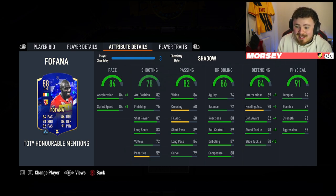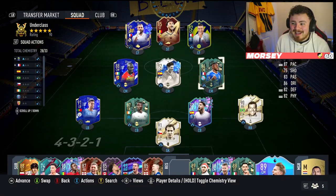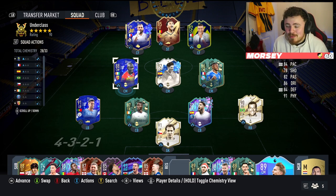Box to box centre mid. No real standout stats apart from the physicals — the stamina and the strength being really solid. But with the shadow chem style, we go 90-plus on the pace department and 90-plus on the majority of defending stats. He's just like a tank. Even as an out-and-out CDM, but I want to try him as that box to box. Leadership trait in there as well. Shooting stats might do a job for you, but don't rely on them. Short pass and long pass looking good. I just remember how dominant he was in midfield last year — I've got high hopes for him this time around.